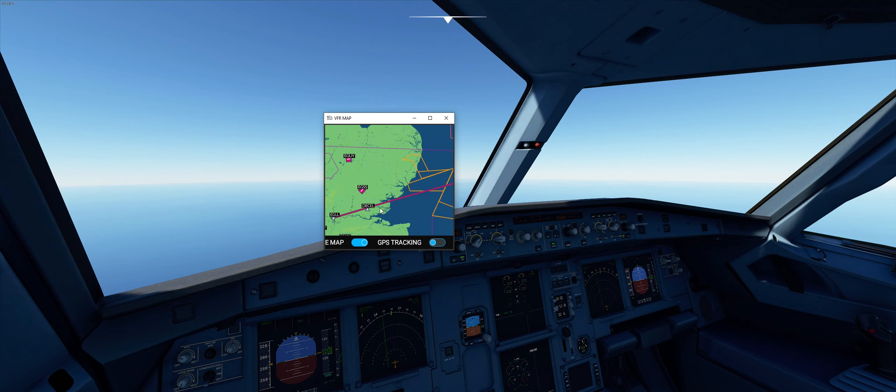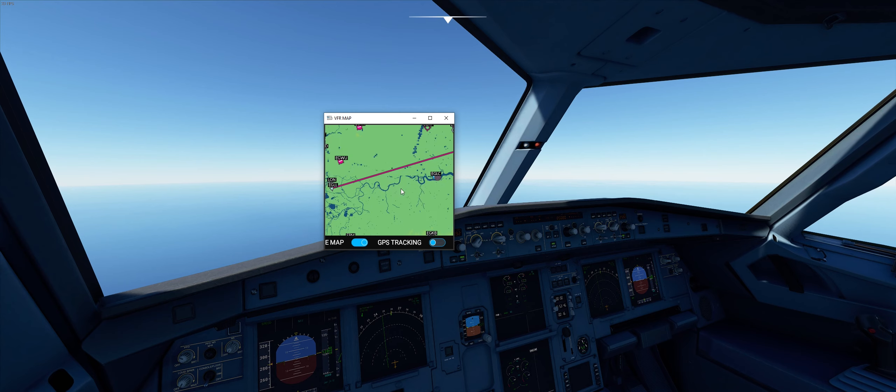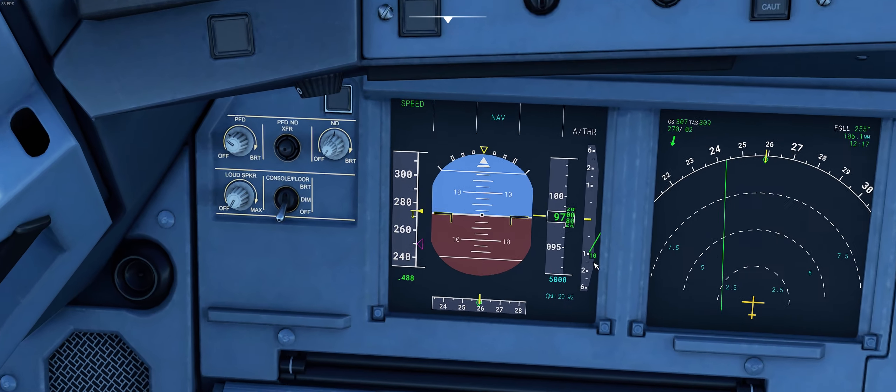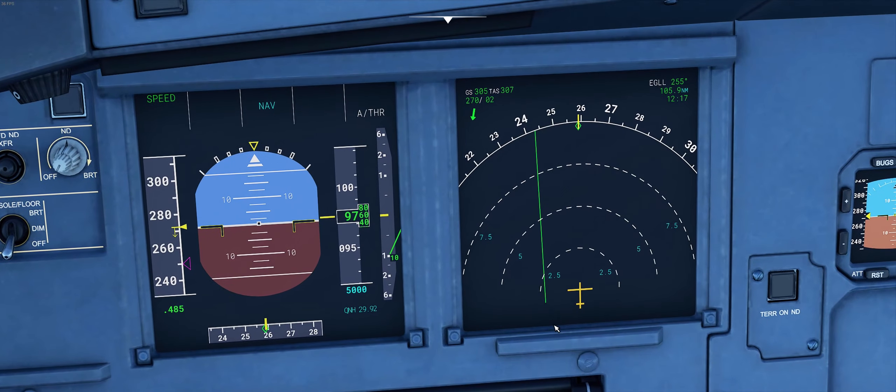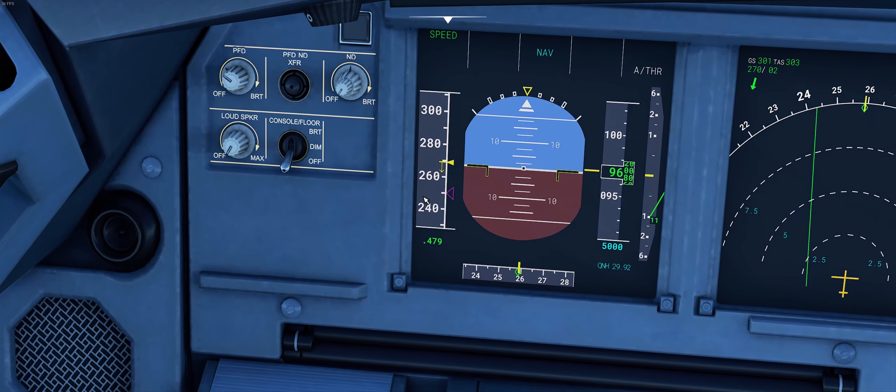So basically, here is Gatwick — EGLL. This is the line and it's currently lowering its altitude. We're still on course, perfect. We're currently reducing speed to 250 knots, which is the limit when you're under 10,000 feet.